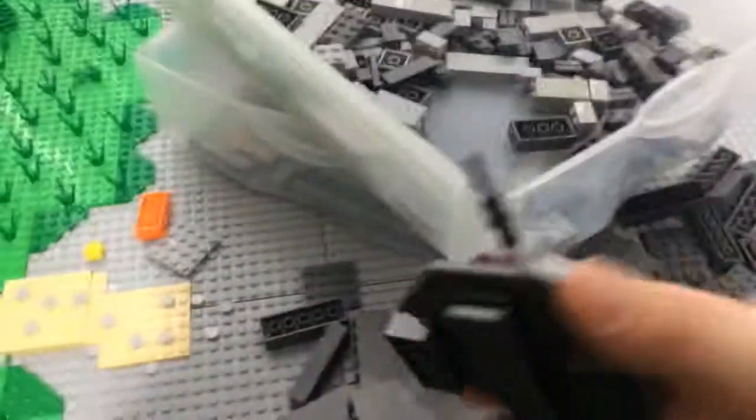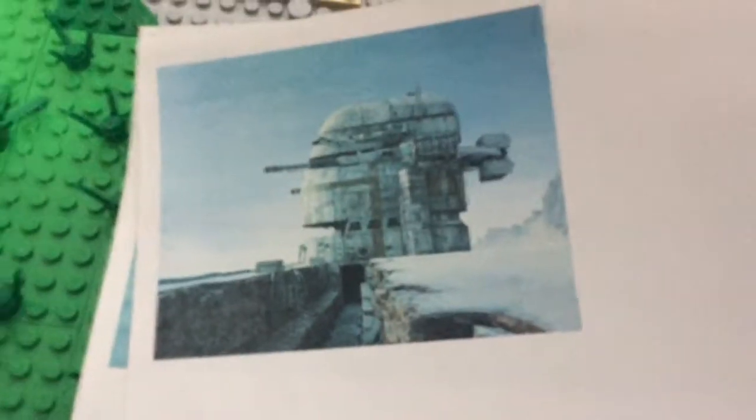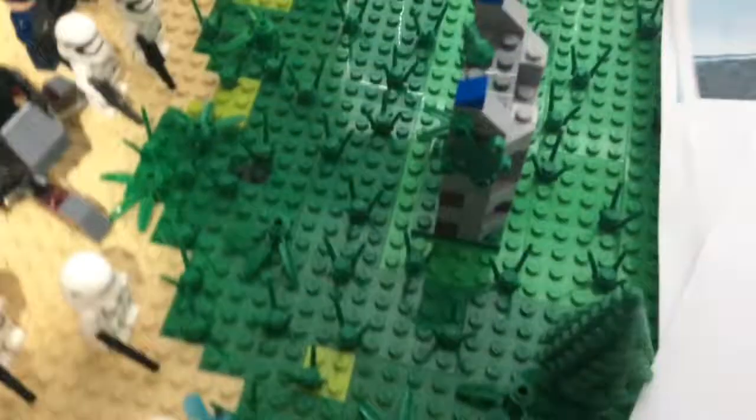I made a custom turret for Crait. Those of you who don't remember what it looks like — it's at the end of the movie — it has like the whole giant turret thing with the trench. Also remember the ski speeders, those things that leave the red trail behind? That's just completely blue — the printer failed. Then I got all these bricks and I've been messing around with what the door is going to look like, but I haven't really liked it yet, so I'm not sure what to do with that.